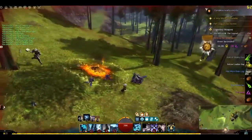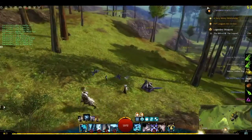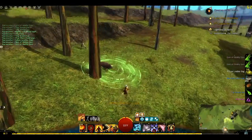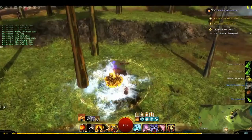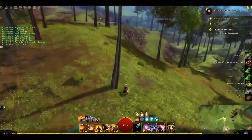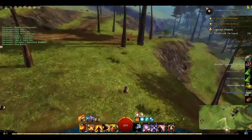We've defeated the champion wasp queen. I've got a yellow leather bag — I remember those, they were the most annoying thing because you had to manually take items out of them and they were pretty much completely useless. That's our third boar bristle. I see plenty of boars around here — this is definitely a good area to farm them.